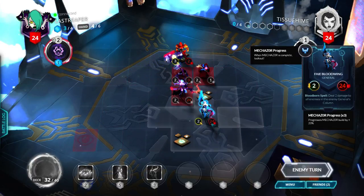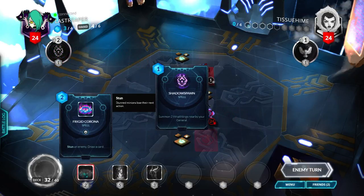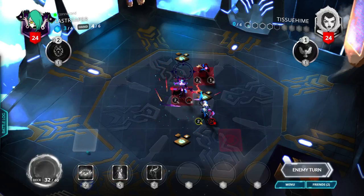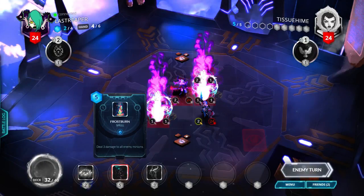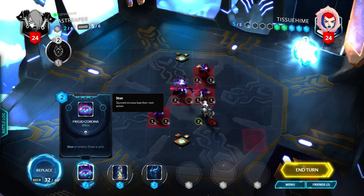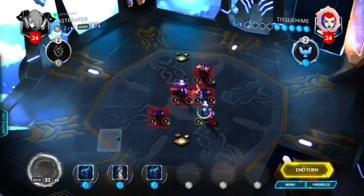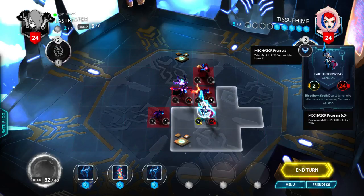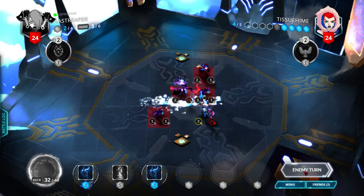That is perfectly fine. Then I'm gonna replace the Frigid Corona, and I might save the Frostburn — maybe not, let's see what I draw first. Enfeebles — so we got two Enfeebles, but let's just do our Bloodborne spell. Move back a little and we'll end our turn there.